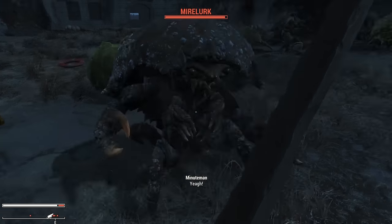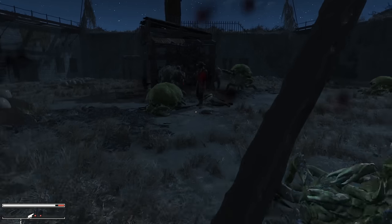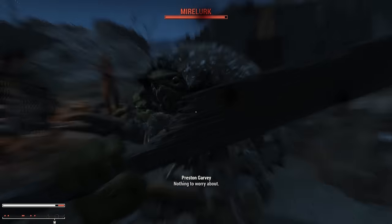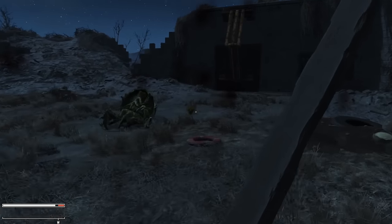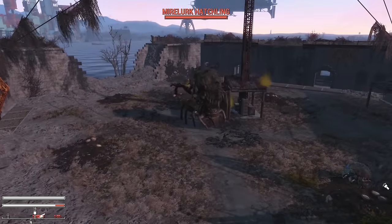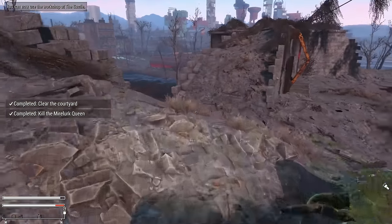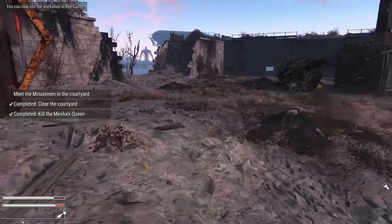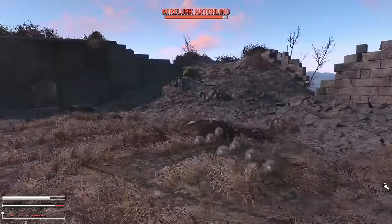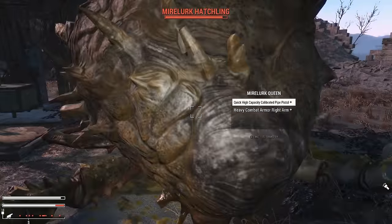I continued taking settlements and showing off my spicy stick, eventually having Preston ask me to take back the castle. And I won't lie, this moment had me worried. The Minutemen usually struggle to deal with the Mirelurks there, let alone the Queen. Except on very hard difficulty, the radio operator went nuts. Armed with only an automatic pipe pistol, this man seemingly soloed the entire castle, even the Queen. I did draw aggro away from the Mirelurks to give the homie a chance, and to my surprise, this went fairly well. Maybe I do have a chance at doing this.